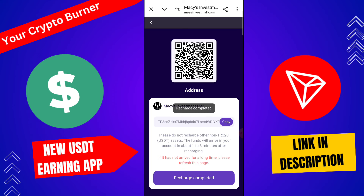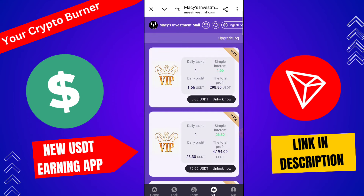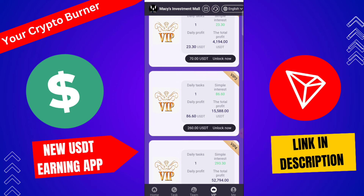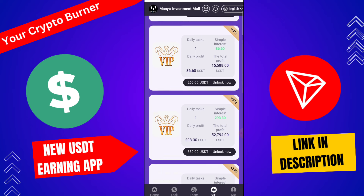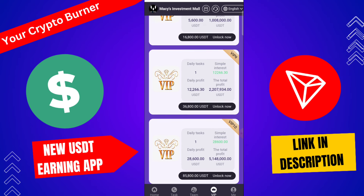You can check that your recharge is successfully completed. VIP 1 gives a daily profit of 1.66 USD and total profit of 9.8 USD. VIP 2 requires 70 USD investment with a daily profit of 23.3 USD. You can also check VIP 3, 4, 5, 6, 7, 8, 9, and 10 profit details, including VIP number 10.